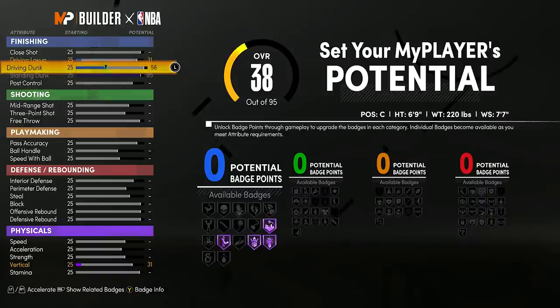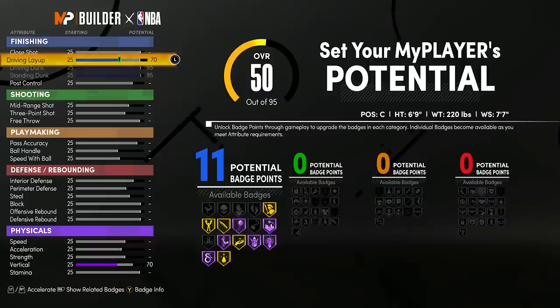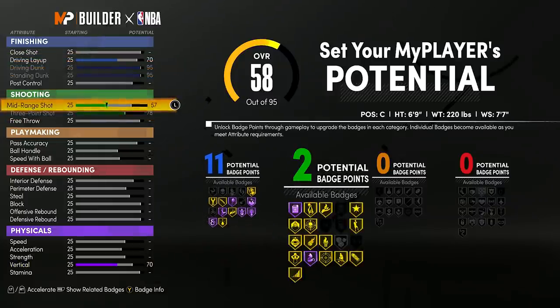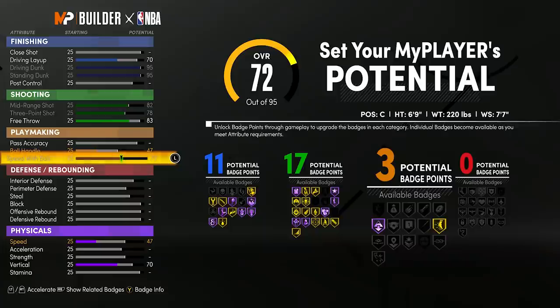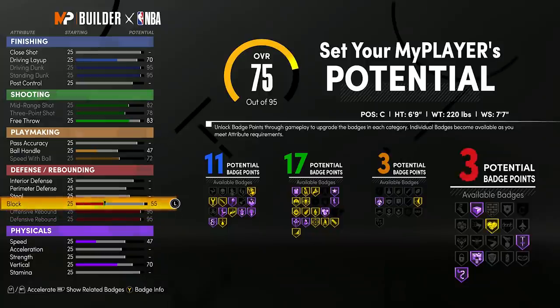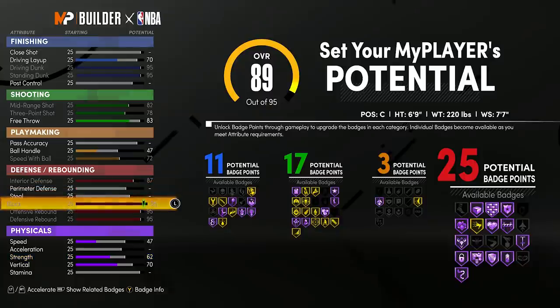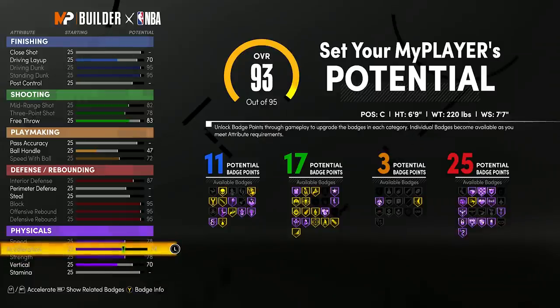For finishing: max the standing dunk to 95, max the driving dunk to 95, with a 70 driving layup. For shooting, because we maxed wingspan the three-pointer gets capped at 78; mid-range goes to 82. I only need 17 shooting badges so I drop the free throw down until I hit exactly 17 — giving 17 shooting and 11 finishing so far. This build is already looking godlike.